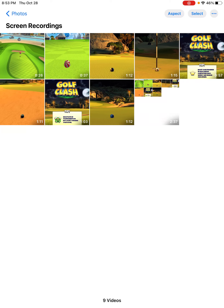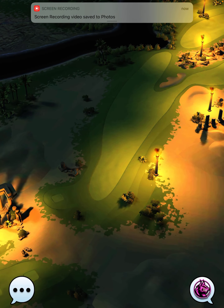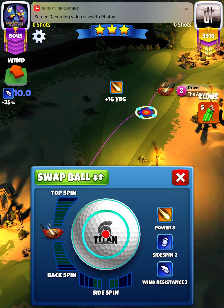Hey, what's going on everybody? This is hole number 18 of the Valley of the Dead Tournament, Expert Division Opening Round. For our tee shot, we want to use an APOC level 4 and above and a Kingmaker ball.